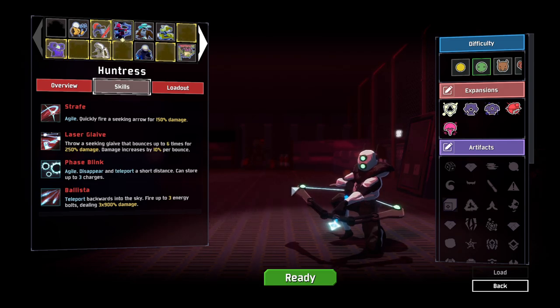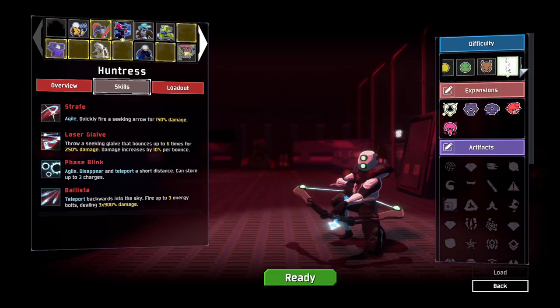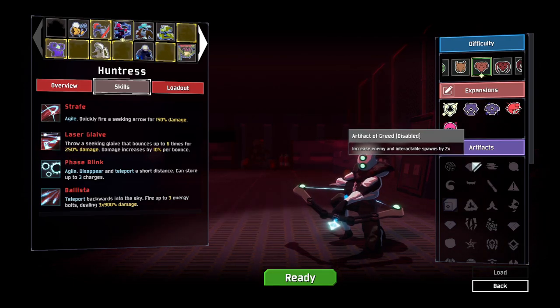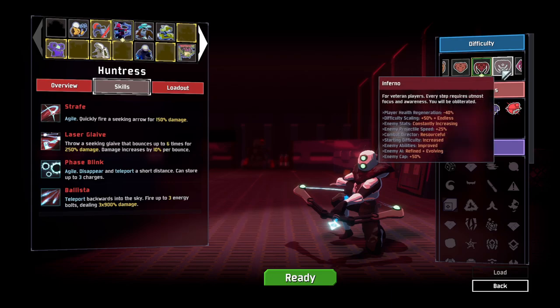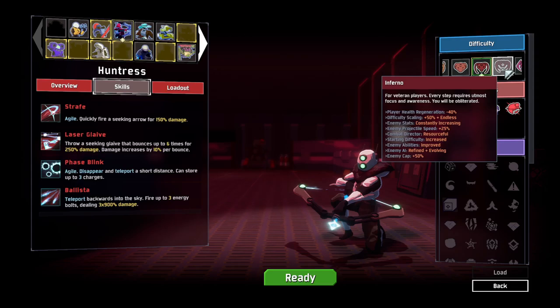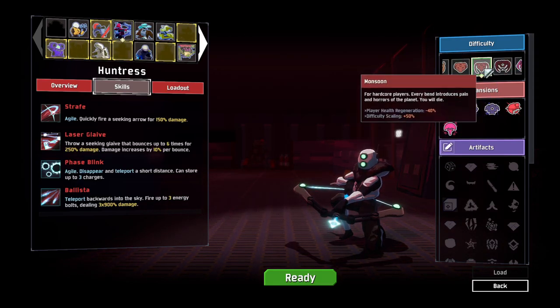Hello everybody and welcome back to some more Risk of Rain 2 modded. We are back again after the last episode where we went with the artifacts, just created some absolute chaos. It was insane. I think this time I want to try and play one of the hard difficulties and see how we go. We'll play as one of the modded characters as well. So let's take a look.